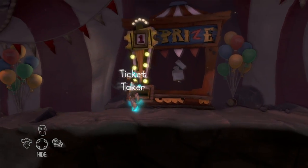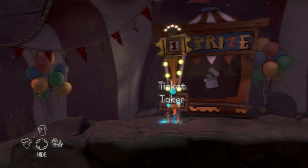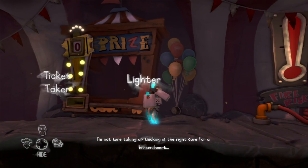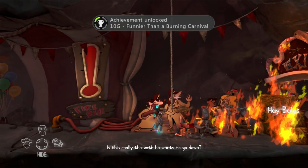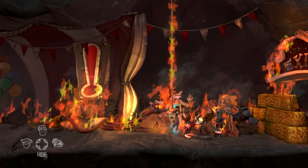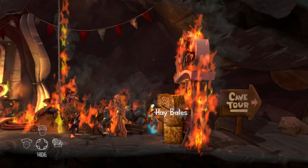Next up is the Hillbilly. His achievement is called Funnier Than Burning a Carnival. This is unmissable as it is the achievement just for completing his puzzle. Once you have taken the teddy bear, he will get disappointed, but a pocket lighter will then appear in the same spot. You take that lighter and go over to the far right side where you will find hay bales and you are going to want to light them on fire. You are then going to need to run to the left side to see everything that you have done and you will then obtain this achievement.